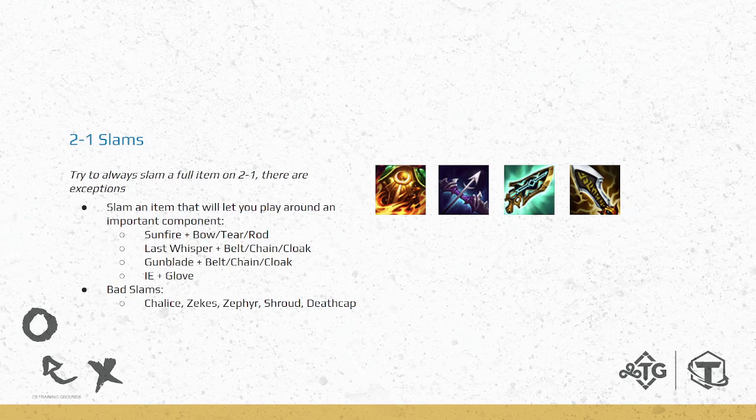The rod item is actually really good this patch in general because you can now build gunblade and it feels great. If you're playing an AD composition — duelist or sure shots — and you get a rod, you might think 'I don't want this.' But now you can make a hex-tech gunblade and it's really good, so don't worry if you get rods. On 2-1 you always want to try to make at least one full item. Some good slams are sunfire, last whisper, gunblade, and infinity edge — some are generic enough that you can play anything.